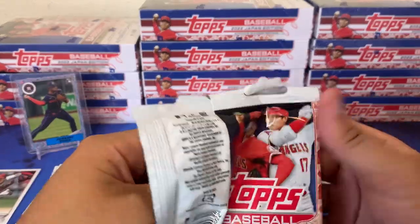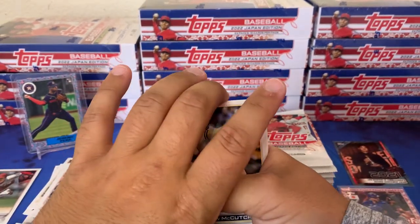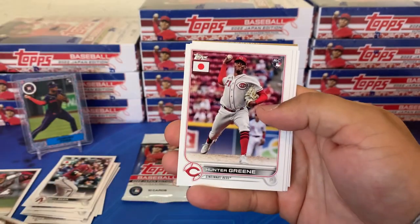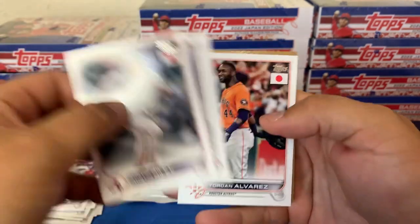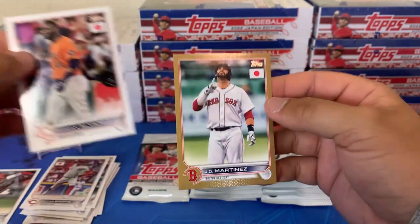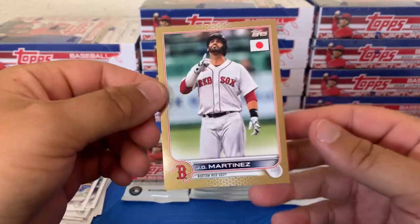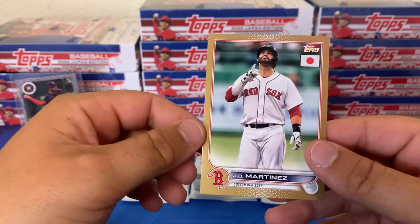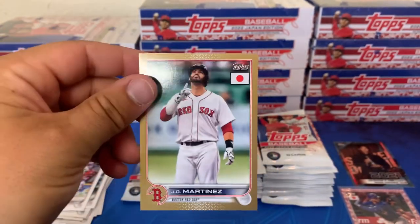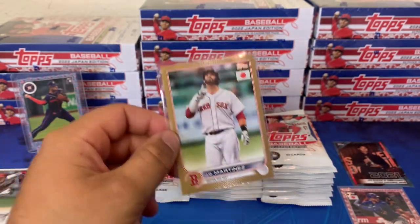I think even though the cherry blossom is the highest number, it's the most coveted of all the parallels. We got a gold here — this will be out of 25. Got McCutcheon, Reed, Demmer, Seth Beer, Trent Grisham, Liam Hendricks, Hunter Green, Austin Riley, Arenado, Yordan. Our gold out of 25 is JD Martinez. A little bit of a corner ding up top, nothing terrible though. I will take a JD, who is now on the Dodgers, out of 25.